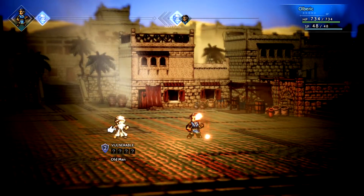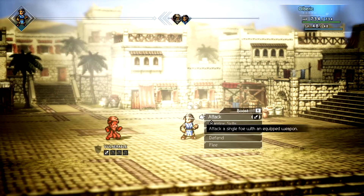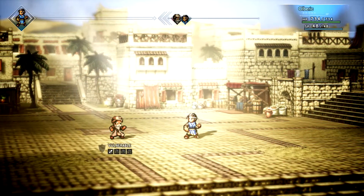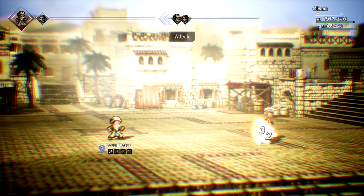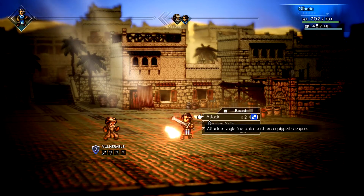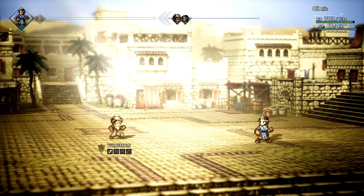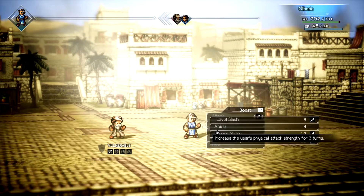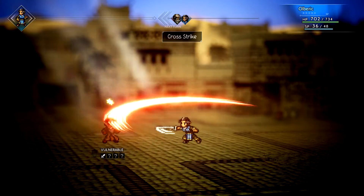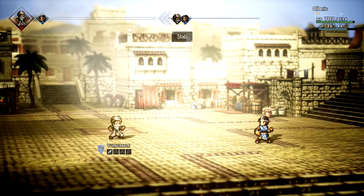Oh, it only lets us fight him with Olberic. He's not weak to the lance — 32 damage, well that's not that bad. Broken again. Let's try cross strike — it unleashes a sword attack, let's see how much this does. 161! It's basically just like a really big sword attack.